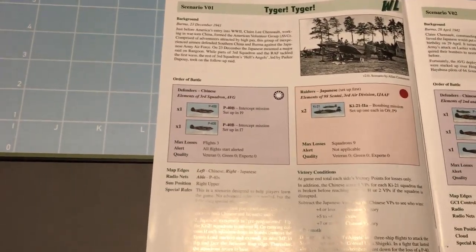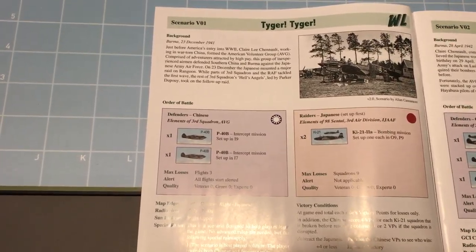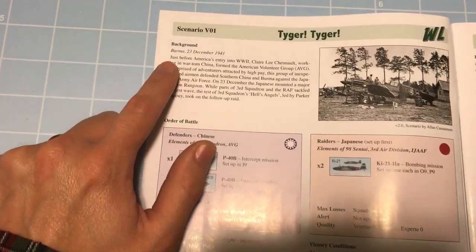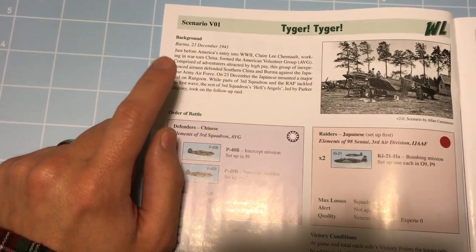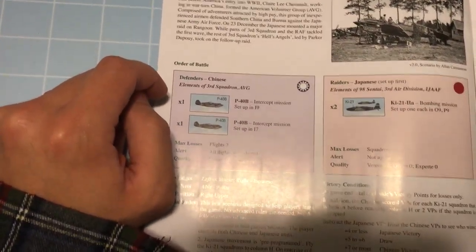I've got most of the pieces ready to go, but I want to show you how you read through and set up a starting scenario. Each scenario starts off with background information — location, date, and some helpful information for what is being represented. And then we get down to the order of battle.